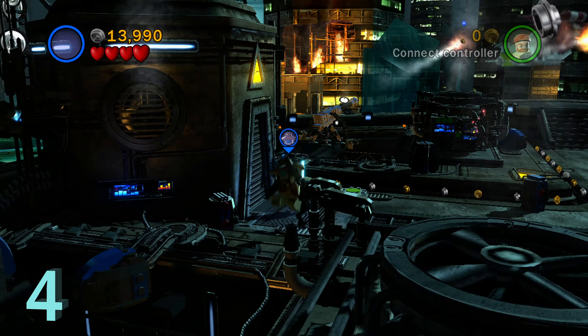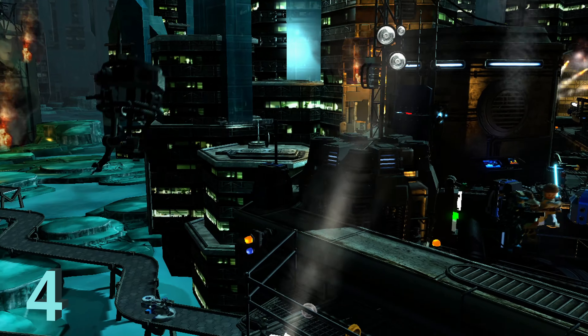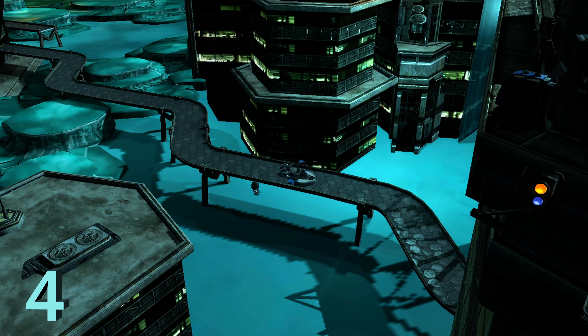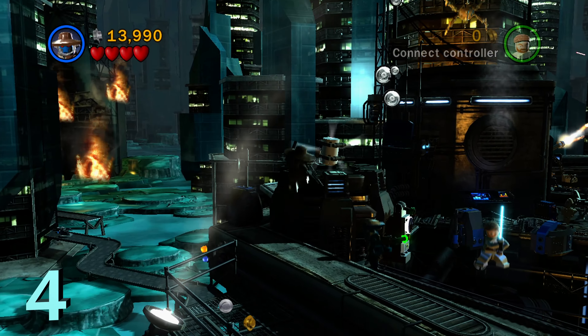As you progress the level, you'll eventually reach this area. From here, we're going to head down towards the camera and use this bounty hunter panel with Cad Bane or any bounty hunter character. This little probe droid is going to bring up minikit number four for us.